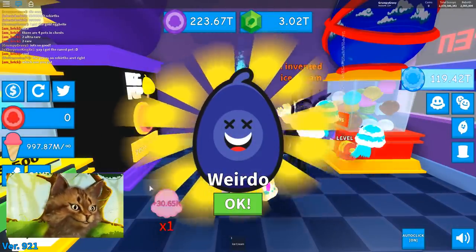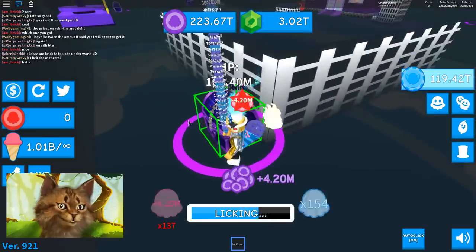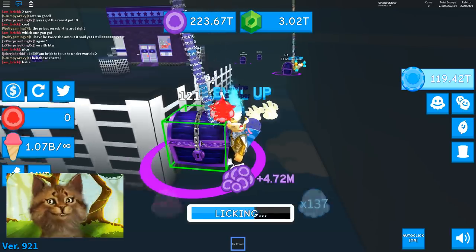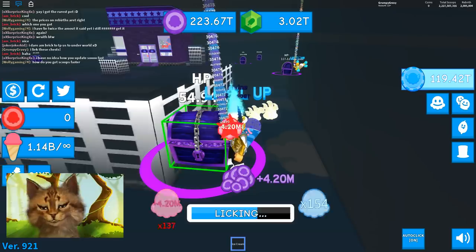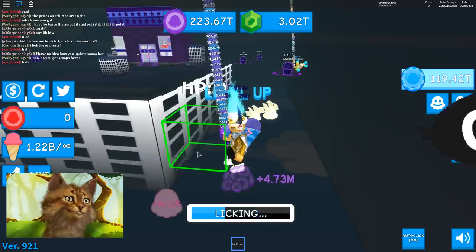Nice. Okay, let's add that to number one because that seems pretty good. Dude, there's so much new stuff. Let's take out another chest. Let's try to get something else that's rare. This is awesome — now I have something to grind. I can grind these chests literally the whole time. And dude, I get 30,000 every scoop. You see my scoops right here? It's crazy. Sometimes I get 4 million per scoop.